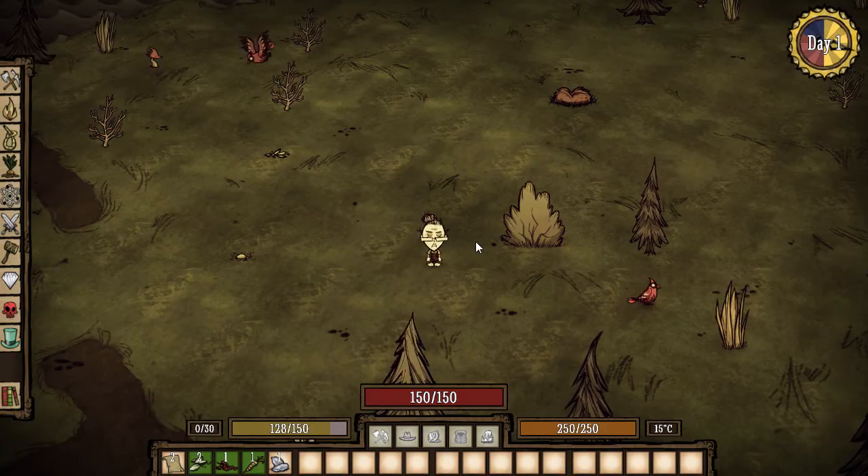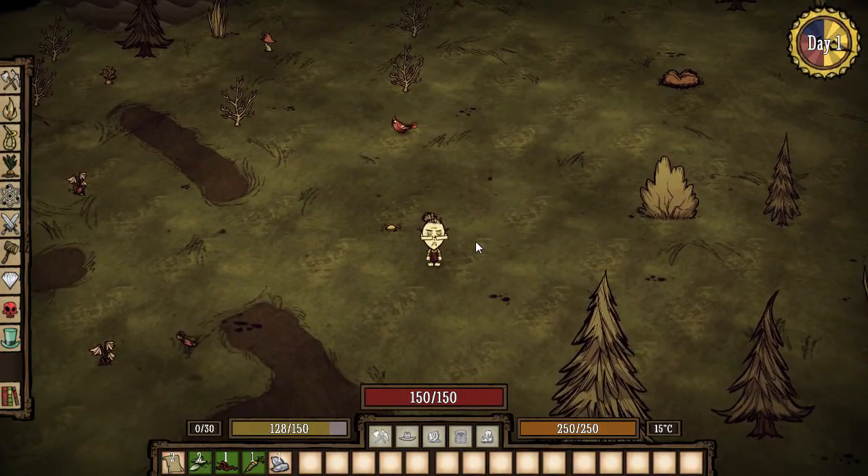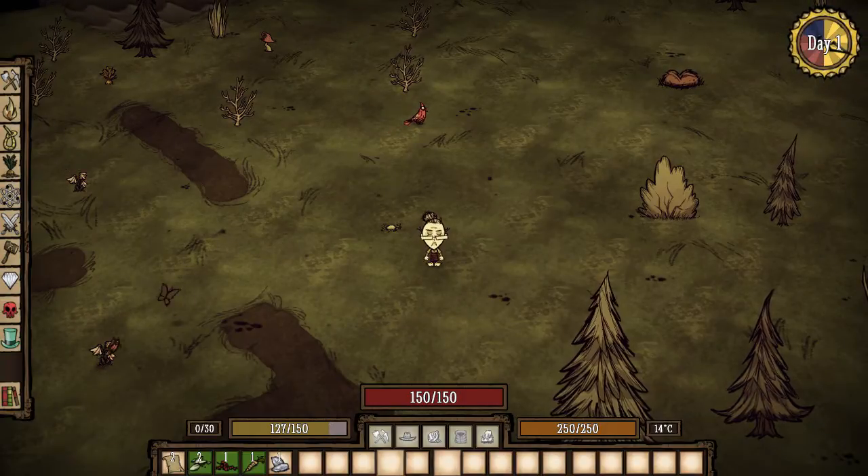Hey everybody, it's your boy Celery Stick, and today we're going to look at a mod called the Always On mod. This mod is really cool — right away you'll notice that I don't have my health and hunger meter underneath the world clock. What I do have now are these nice bars above my inventory slots.